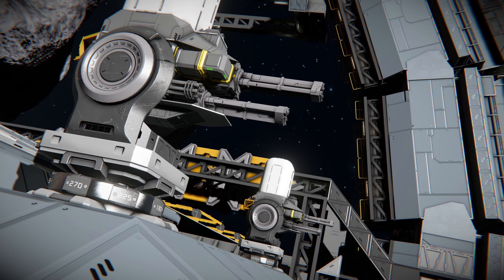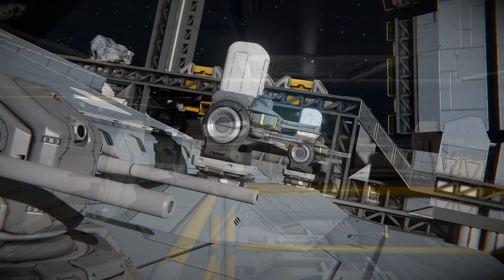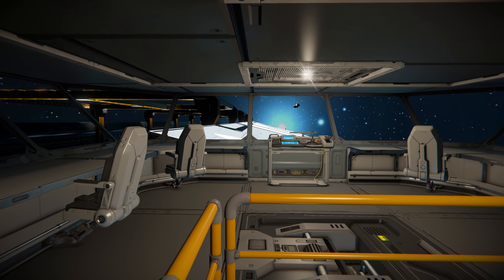Menstie's main armament consists of 24 custom Gatling turrets and the same number of artillery turrets. The ship is powered by a huge battery pack and nuclear reactors.